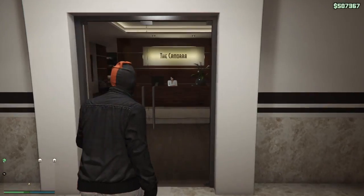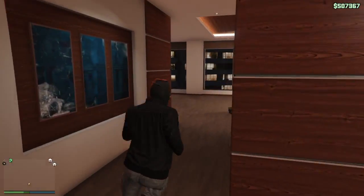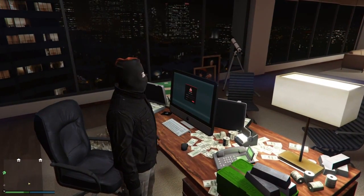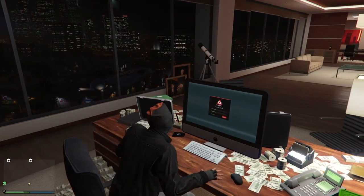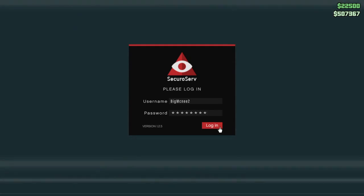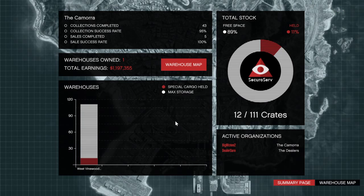Once you get back to your office that should be you, all set to start your next CTO mission. And once you do it again, you just keep doing the headhunter mission and it will pay for your crates every time, and the little bit extra will add up and you've filled your warehouse up for free.